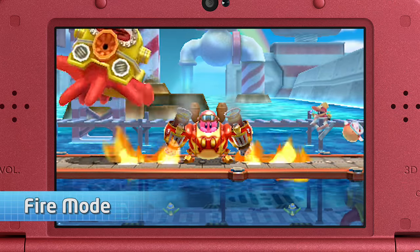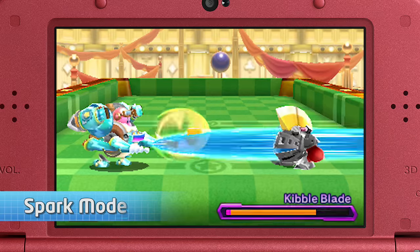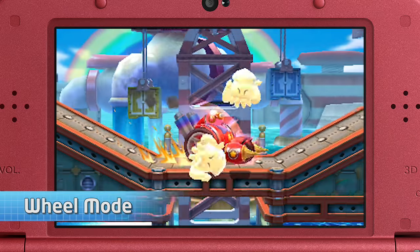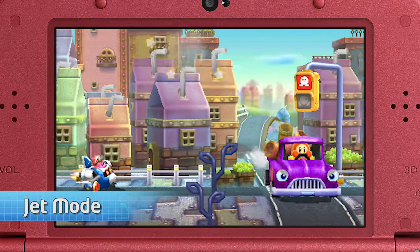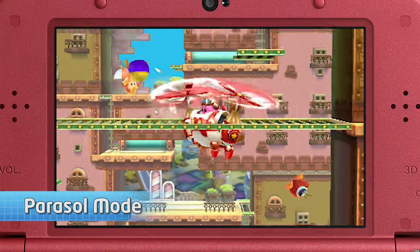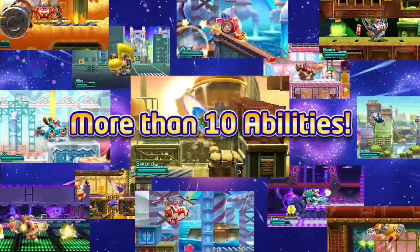Unleash blazing flames with fire mode and shocking power with spark mode. Race around enemy territory in wheel mode. Fire missiles in jet mode. Switch between them to plow ahead. There are more than 10 types of Robobot abilities to scan.